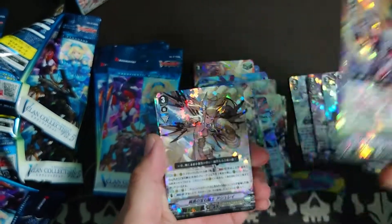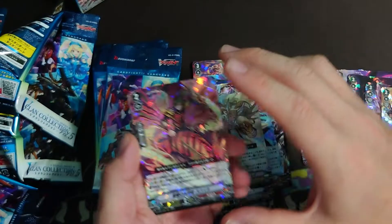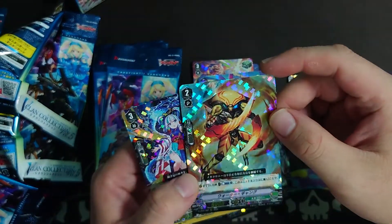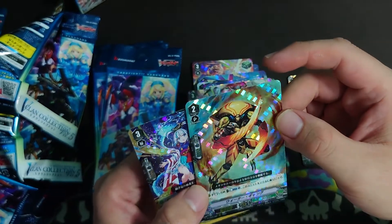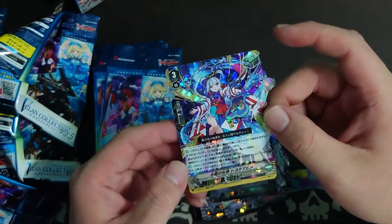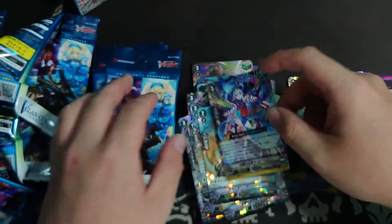Ashley — a very nice reprint to see. Some Narukami support. This is a kill trigger for Genesis. This is Oracle Think Tank — it's pretty pricey as well.